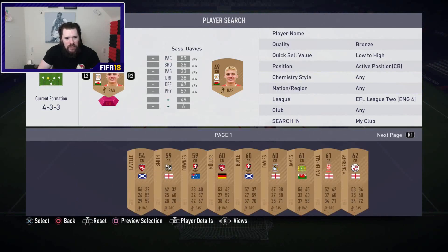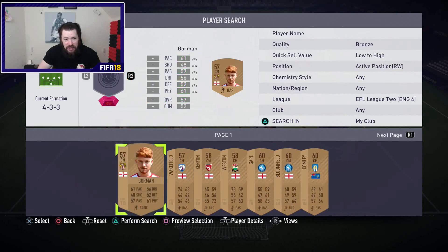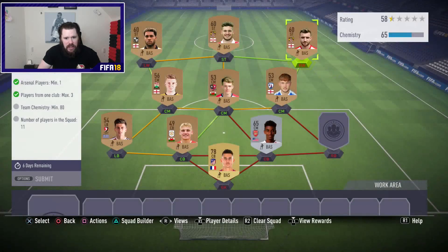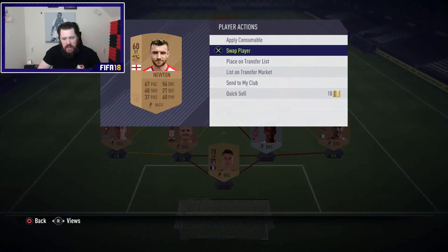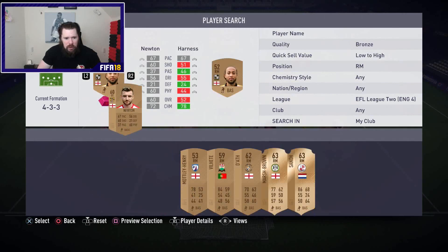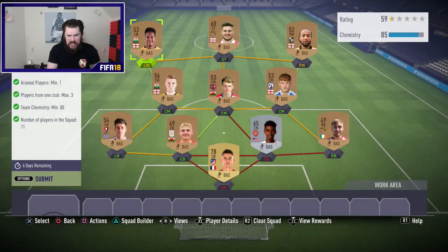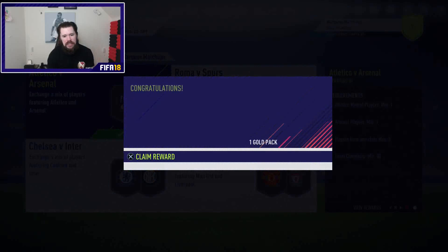Just throw in all of these guys, making sure we don't have the same club more than three times. We need 80 chemistry — that's 65 chem, so I might have to get a right mid or right wing. That puts us to 72, so let's get a right mid and a left mid. That is ridiculously easy — nine bronzes and two golds. Only a 5k pack, but pretty decent nonetheless.